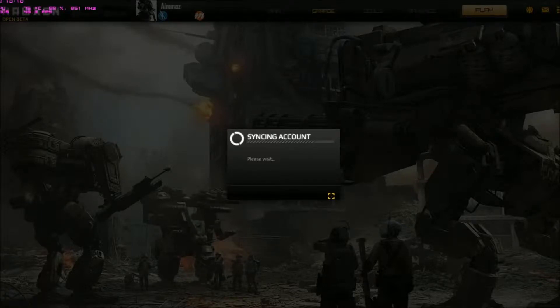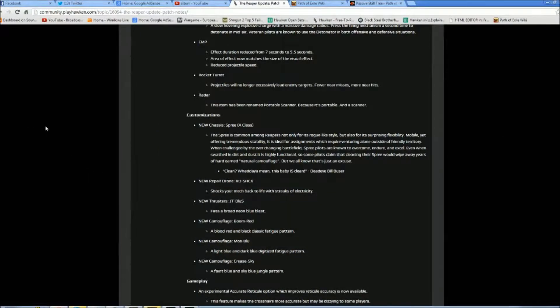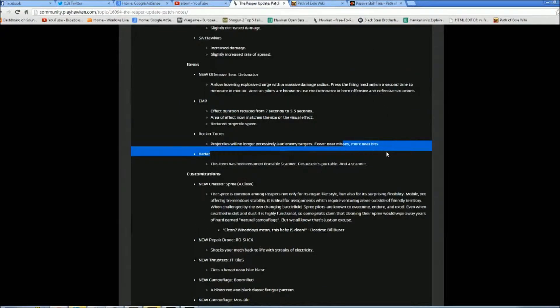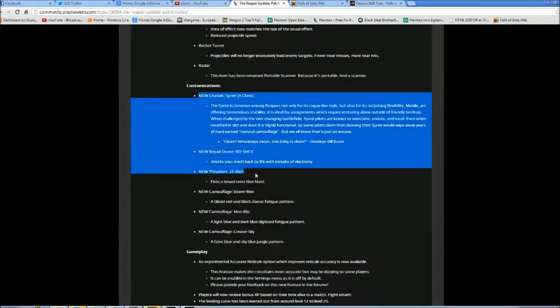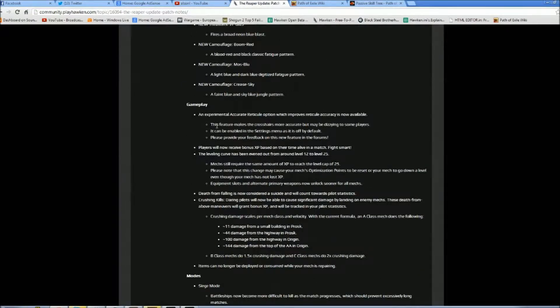Let's jump back to the patch notes. Rocket turrets got a little buff - the rockets hit more, but it's still quite a weak weapon. And then there are all the new additions: the shock mech, the earthshaker repair drone, and the camouflage, plus the experimental reticle. Also, players will now receive bonus XP for time alive, but some people are already exploiting this by being AFK and moving a little bit in their base for the whole game, receiving like 1,000 XP - they could even make a macro or something.